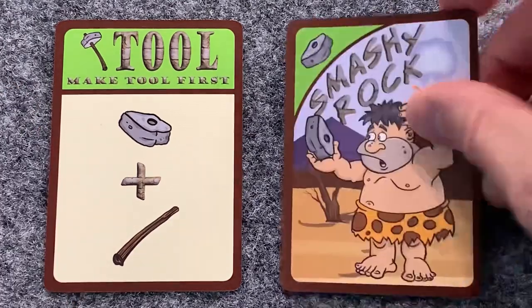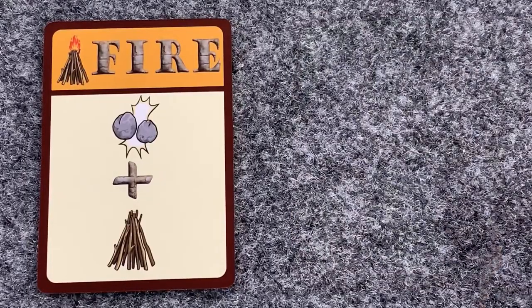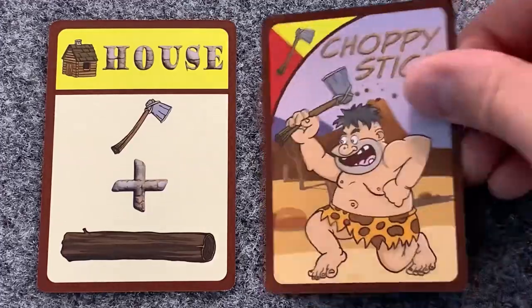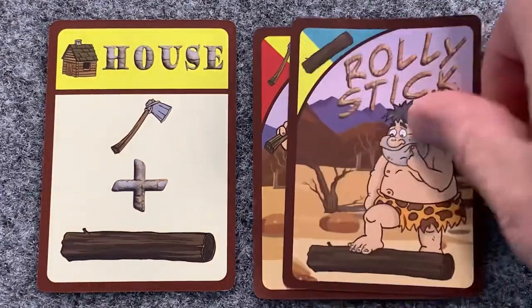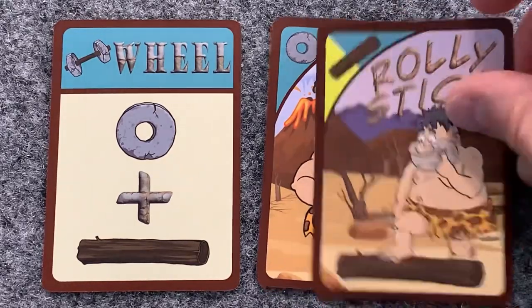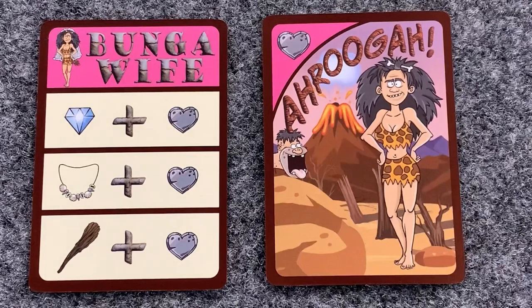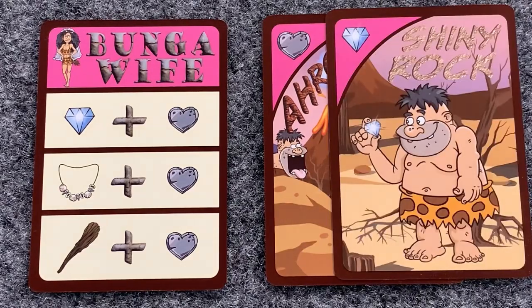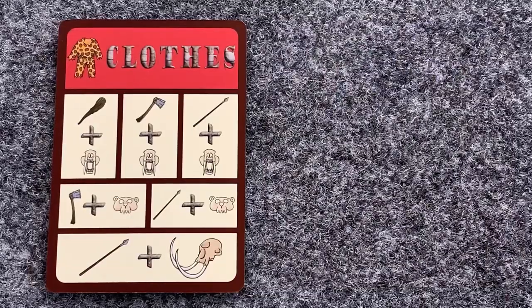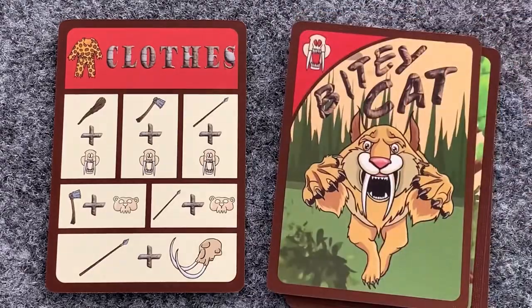To make a tool, you need a Smashy Rock and a Holdy Stick. To make fire, you need Sparky Rocks and Skinny Sticks. To make a house, you need a Choppy Stick and a Rolly Stick. To make a wheel, you need a Rolly Rock and a Rolly Stick. For the bunga wife, you have options — as long as one of the sets is complete, the bunga wife is considered completed. For clothes, you have even more options.